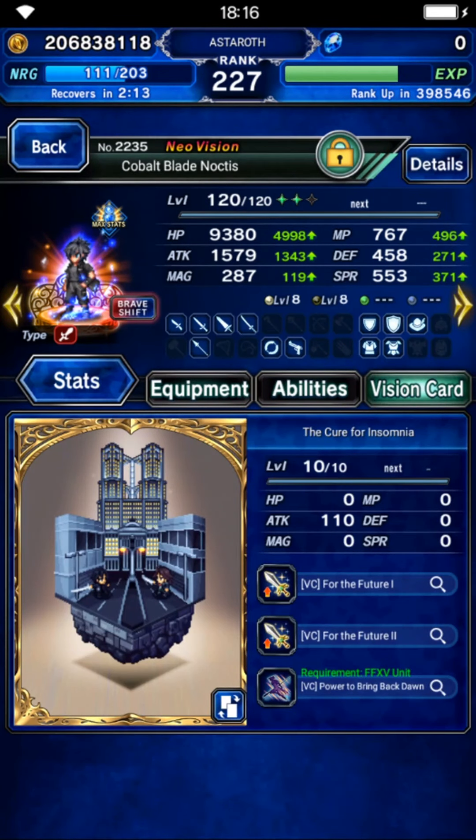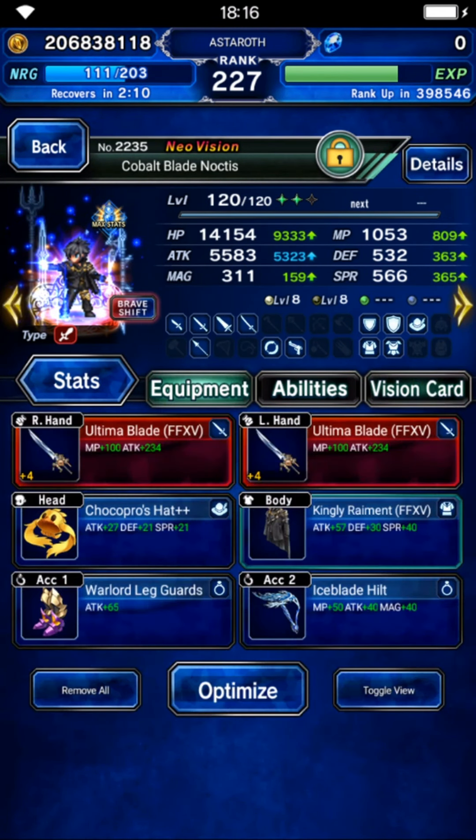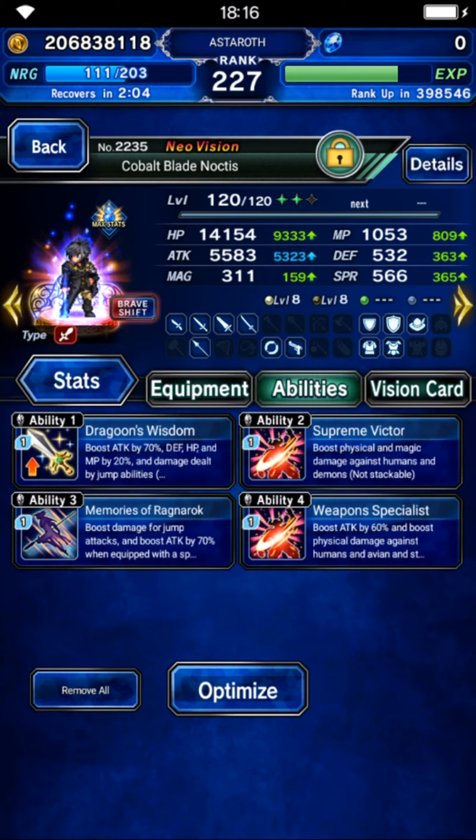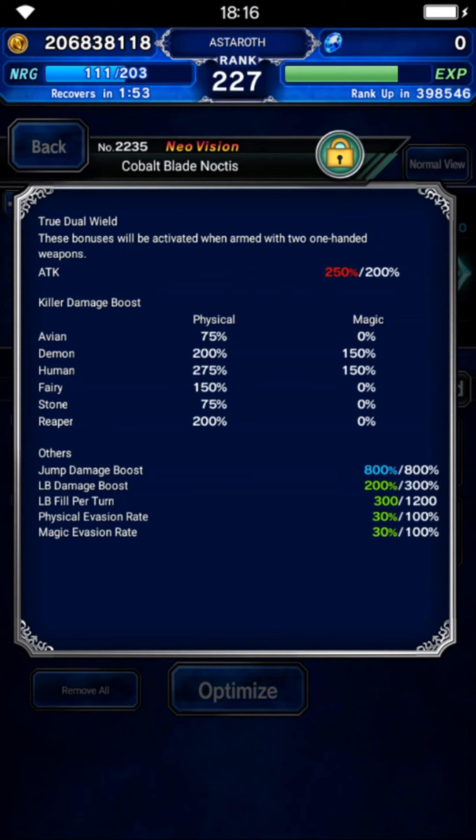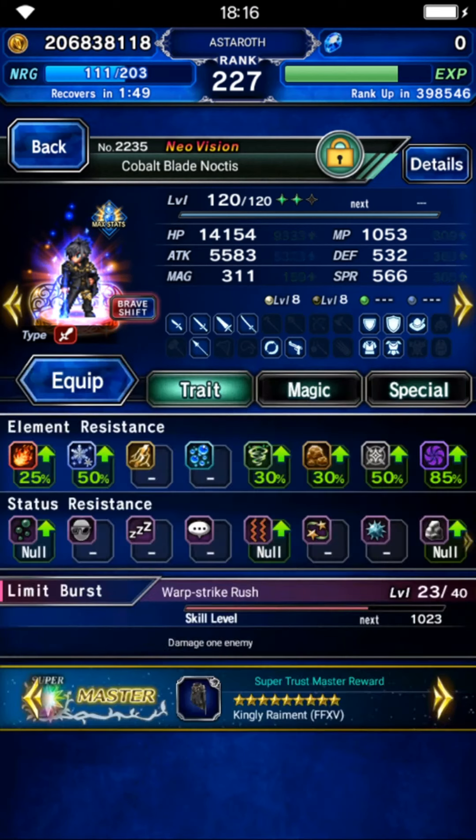Noctis in his normal form needs only elemental resistance. In his player form, as usual, 2 Ultima Blades and a lot of jump damage and human killer. I give him that Ice Blade Heal for the ice resistance — if you have better swords that's okay too. With this build he has 800% some damage boost and 275% human killer.